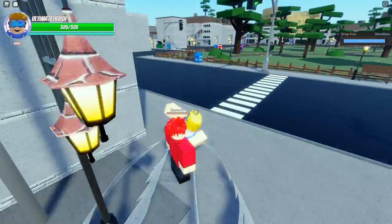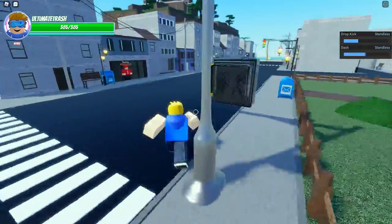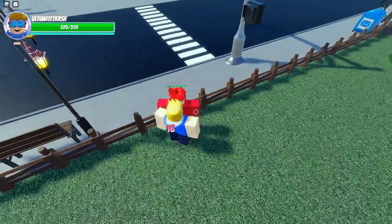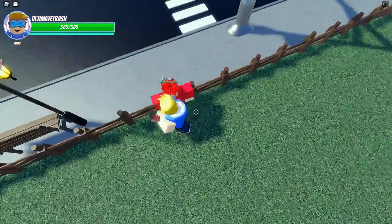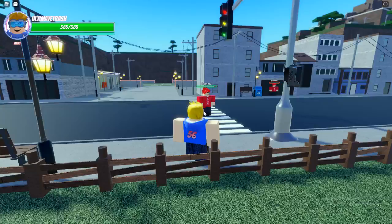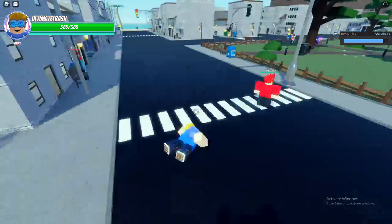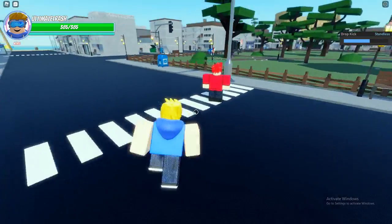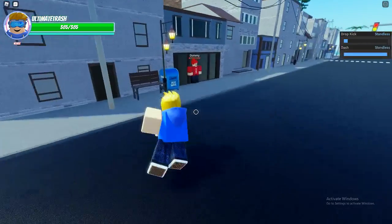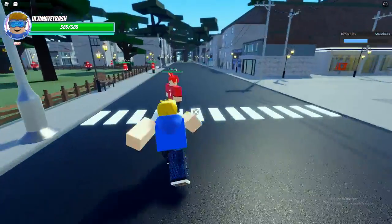R is Dropkick. You're also going to see a lot of people throwing that move out. I think they broke the hitboxes on that. Dropkick does 28.25 damage. Pretty good.